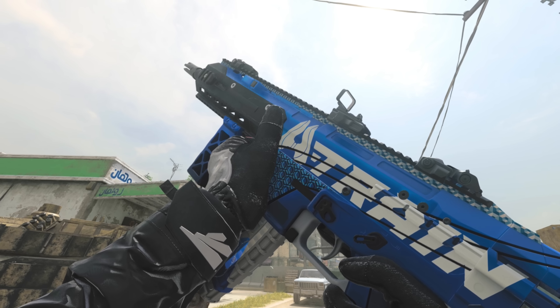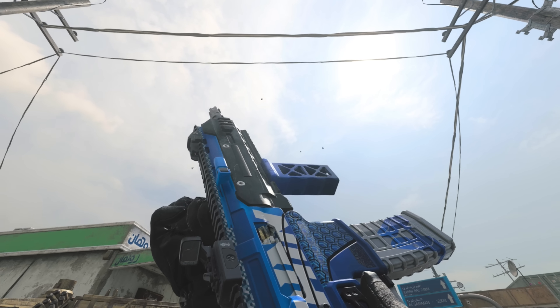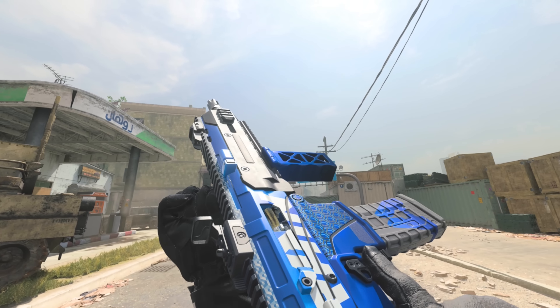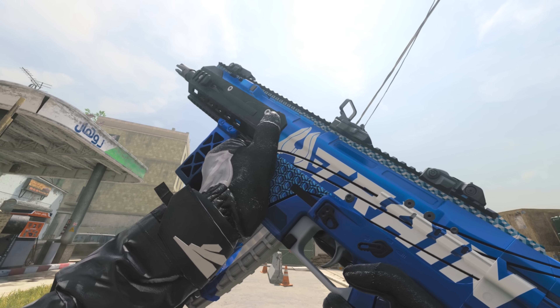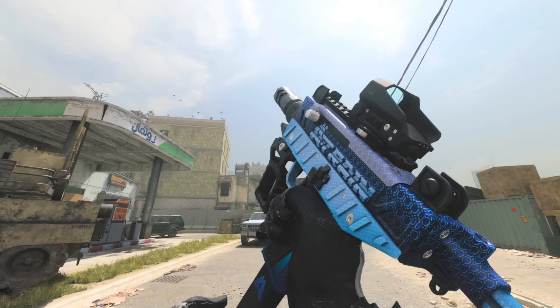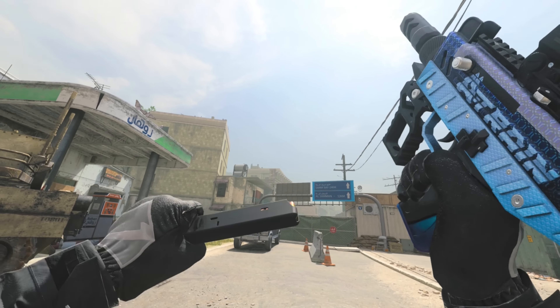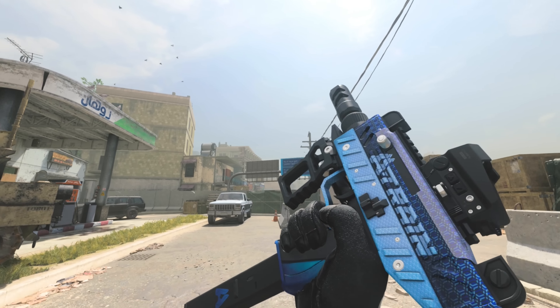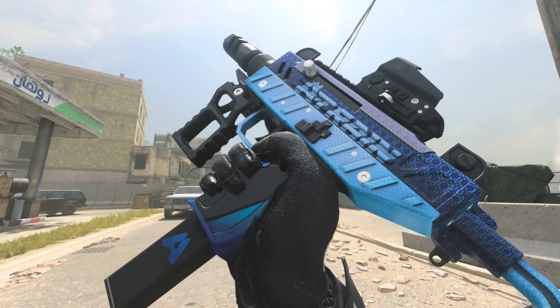Now for the weapons that come in the bundle: starting with the MCW, it is a blue weapon that says A-Train on it. This is a very basic looking blueprint — I wish they did a little bit more for the blueprints, but maybe the tracers would be better. Here's the WSP Swarm — once again, it is just blue and says A-Train on the side. But if we look back at the Homelander and Starlight weapons, those were pretty basic as well.